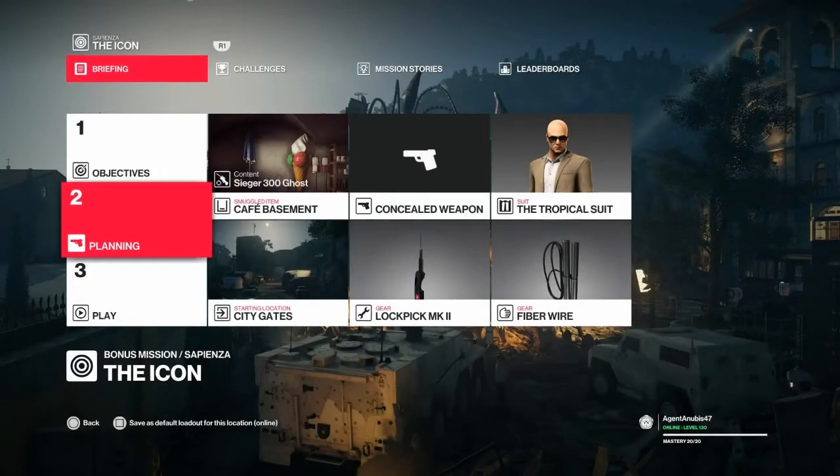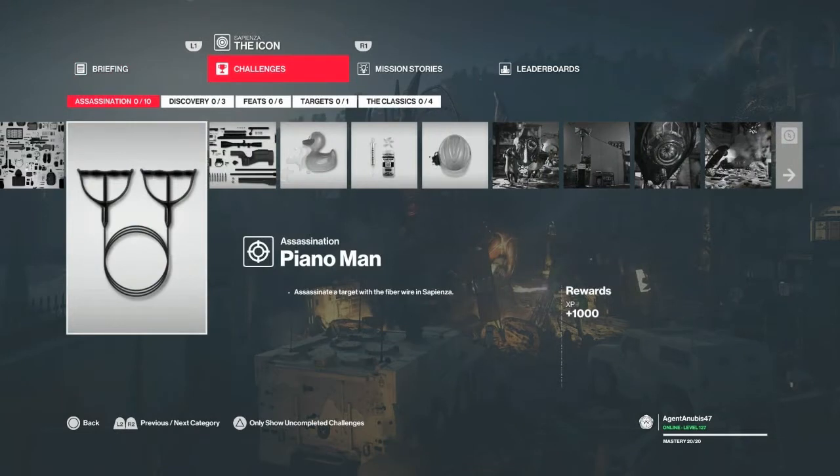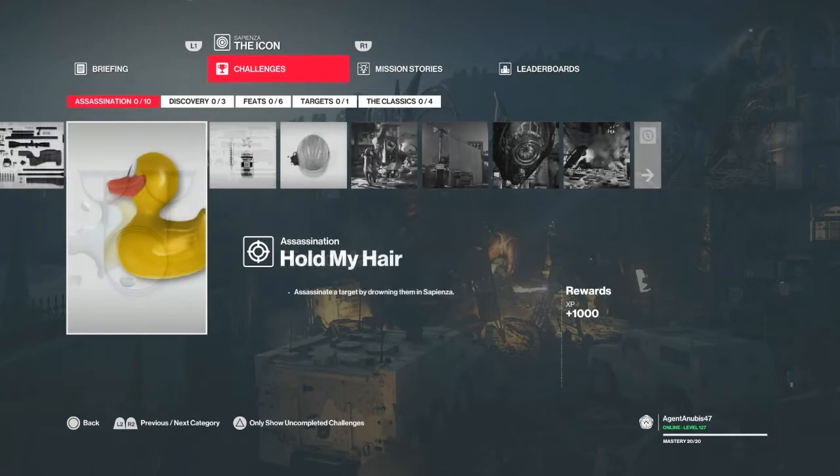Hello and welcome back to Sapienza and the Icon. Today we're going to take care of the Piano Man challenge and the Hold My Hair challenge, as they're basically related. For this we're going to be bringing a sniping rifle, our fiber wire, and obviously the lockpick — though the lockpick for Sapienza is considered a default item.